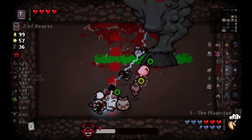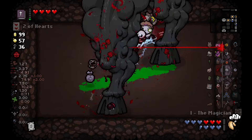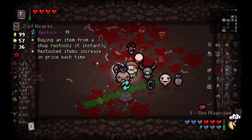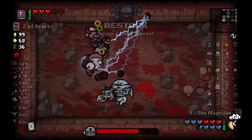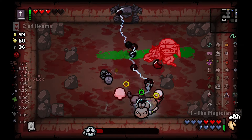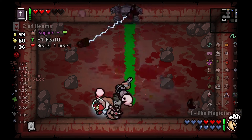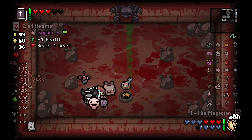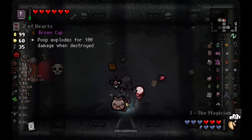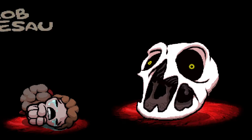The next boss fight is with the Devil, who drops Pre-Stock, far too late for it to be useful to us. We have our second fight with Conquest, who gives us Supper. And now, finally, we're going to take on Delirium.